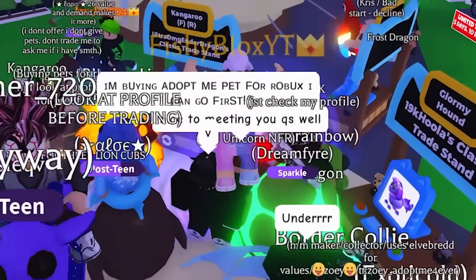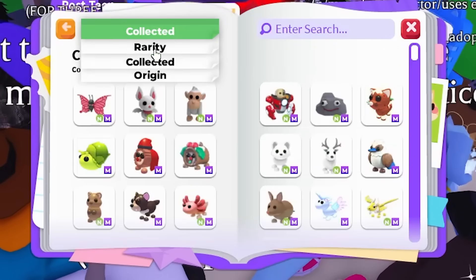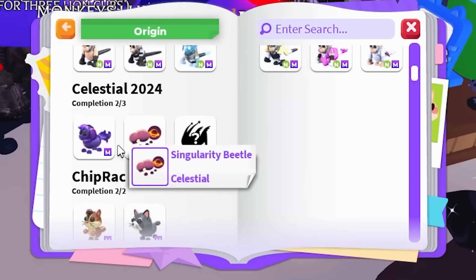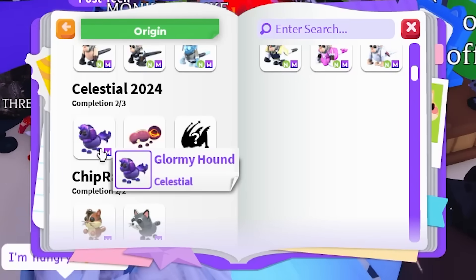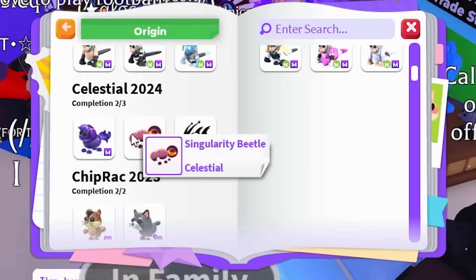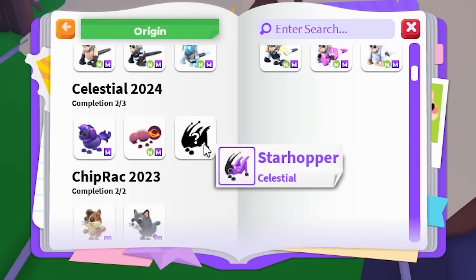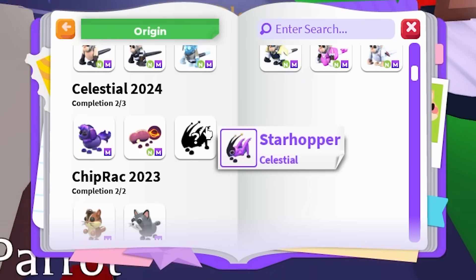But the Grasshopper - is it even called a Grasshopper? I need to check the journal. Let's go by Origin, and let's look for the Galactic Pet. They're not even called Galactic Pet - it's Celestial 2024. We got the Glormy Hound, we have the Singularity Beetle, and now we need the Starhopper. So it's not a Grasshopper - I thought it was called the Galactic Hopper or something, but the Starhopper is the next pet we need to get.